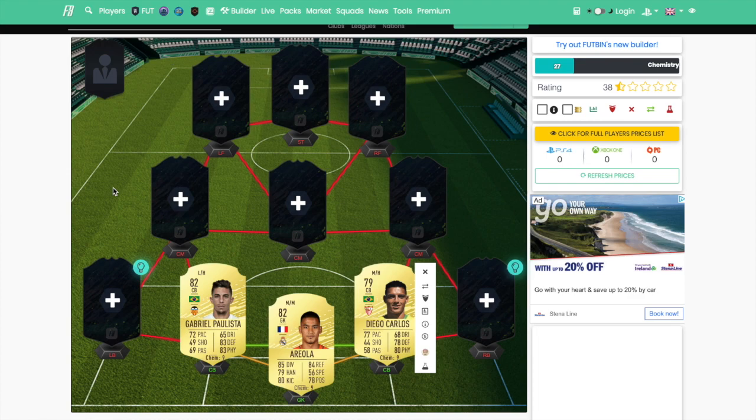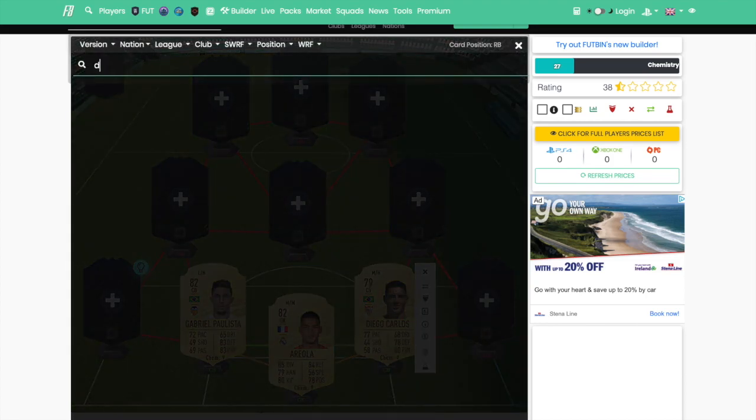At left centre-back, we have got Gabriel Polista. He has 72 pace. My rule is always minimum 70 pace for a centre-back — I don't want anyone below 70. I like to have a player that's a bit agile, someone that can move around with the ball at their feet, like Varane, Van Dijk, or Ramos. With the cheaper players you're more limited. But I'm going to go with these two at centre-back, getting that strong link.